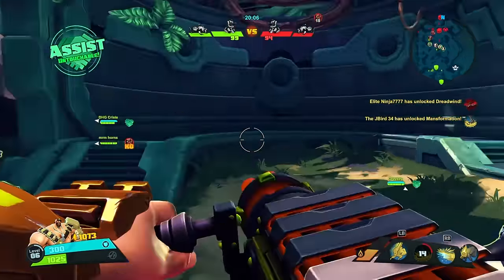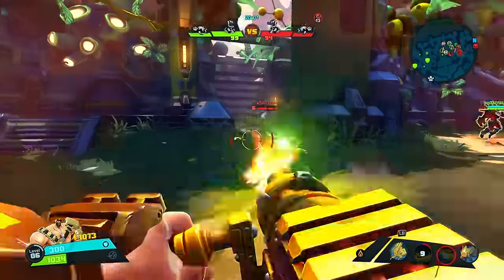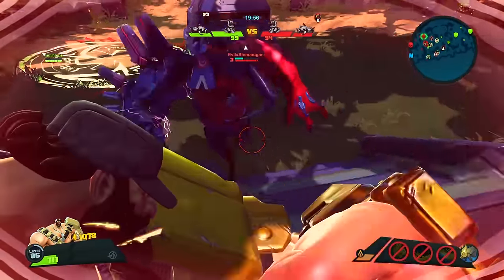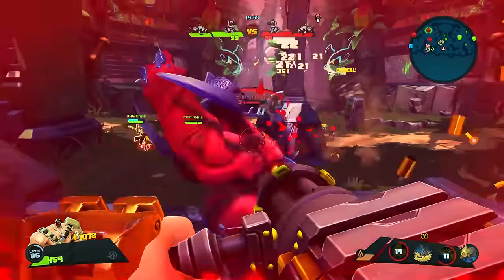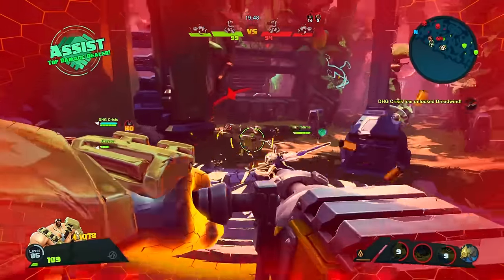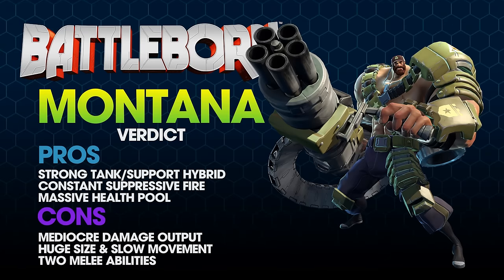Also, Isaac, who is the closest hero by comparison, currently outclasses Montana in the damage department by far — though maybe that's not fair considering Isaac also out-DPSes everyone else in the game. Montana's huge health pool can be exploited when paired with a healing support hero. Miko or Reyna tagging along allows Montana to be pretty aggressive and cause some serious havoc. In conclusion, Montana is a hulking hero capable of changing the flow of battle with his presence. At best, he excels at killing minions, suppressing enemy Battleborn, and soaking up damage. At worst, he deals mediocre damage and provides a huge, slow-moving target for enemy teams.